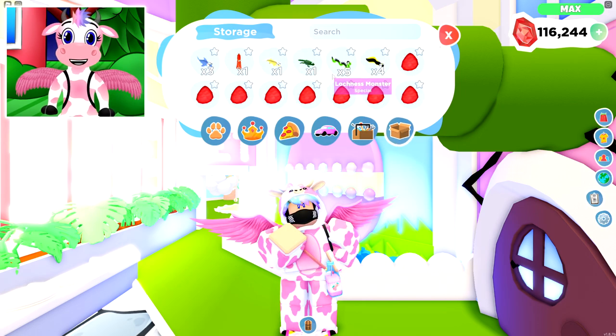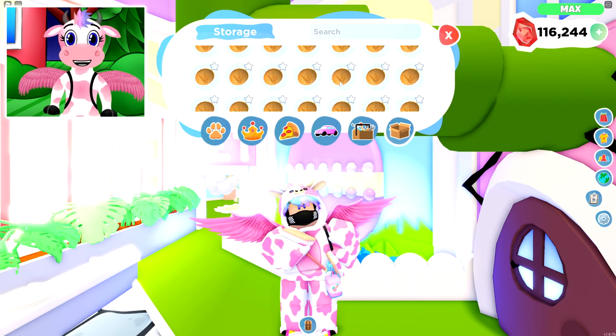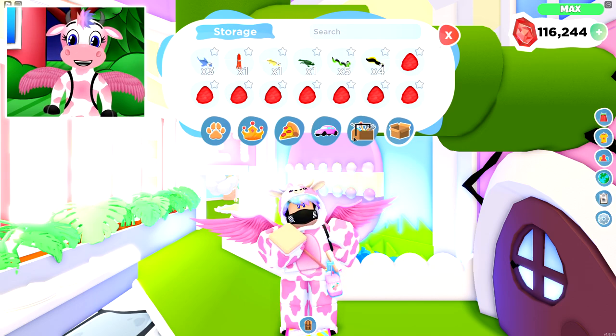The last inventory tab is the collectibles menu — stuff you've collected that you can sell, ranging from fish to artifacts to seashells or crystals from mining. You can sell all of those to their respective shops. That's generally your entire inventory, and while the GUI may be updated in the future, it will likely be roughly the same.